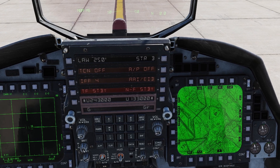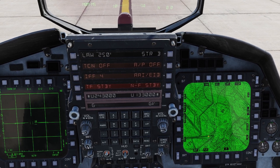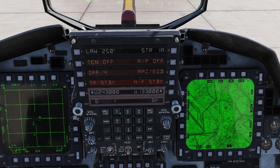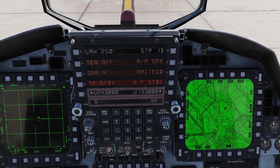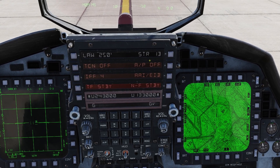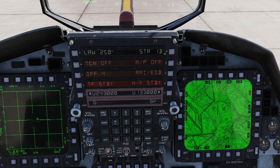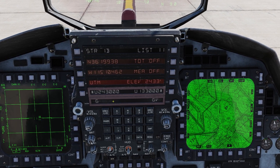One thing to keep in mind: we might confuse the aircraft if we try certain things. If I want to go to waypoint one, it doesn't know which waypoint one I'm talking about — I've essentially got multiple waypoint ones: one alpha, one bravo, one charlie. So we've got to be a bit more specific. Also, when we have multiple routes, we can't make adjustments to the point we're currently steering to. If we were flying to steer point one-bravo and wanted to change it to something else, the aircraft will not let you make that adjustment.